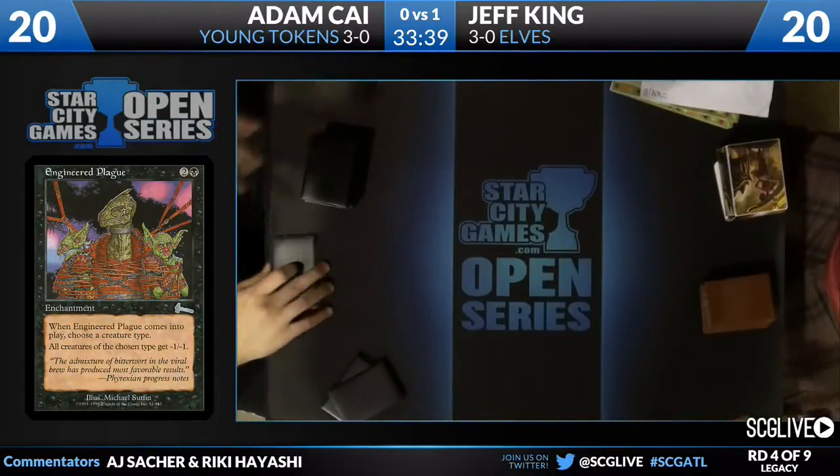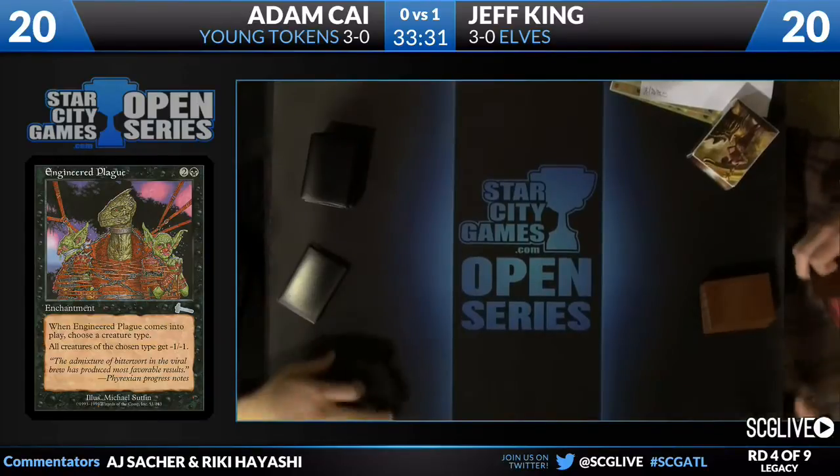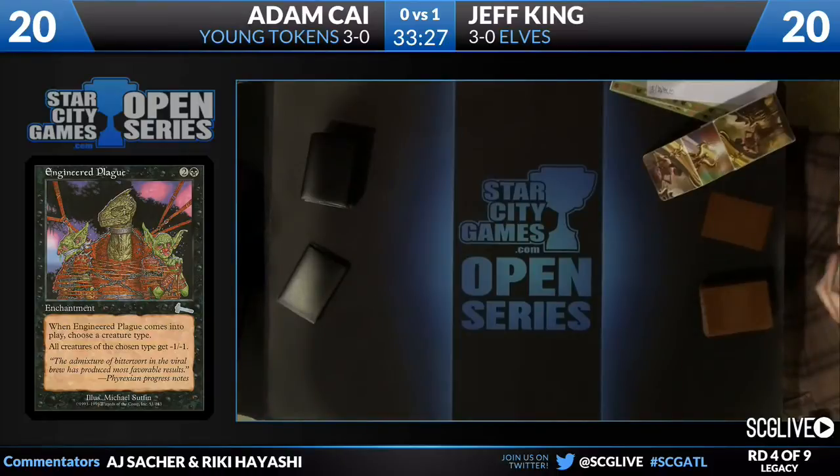He's got four Force of Wills and four Thoughtseizes in the sideboard. So more discard. Probably all the Forces and then maybe the Thoughtseizes. And Engineered Plague — the big one is Engineered Plague. In case you don't know, Engineered Plague is a three-mana enchantment — two and a black. When it comes into play, you name a creature type. Creatures of the chosen type have minus one, minus one. So you name Elf — it shuts down a lot of the Elf deck types of draws. It basically kills everything but Deathrite and Nettle Sentinel. It makes it so that you have to Natural Order to win — your way to win becomes get Progenitus into play rather than play a normal game.